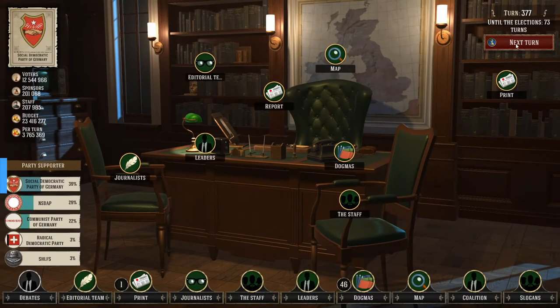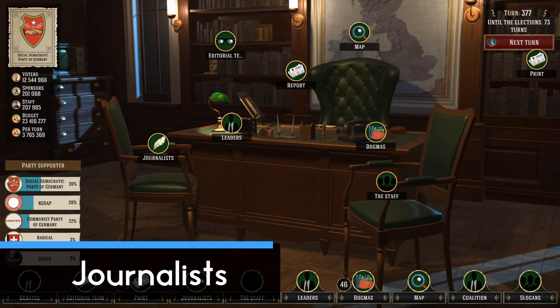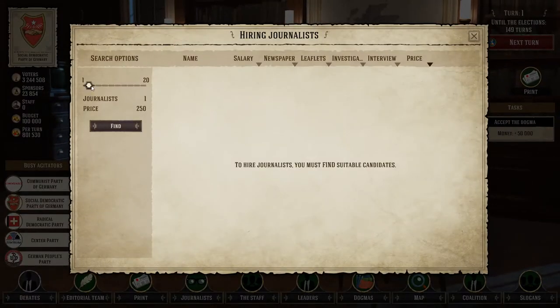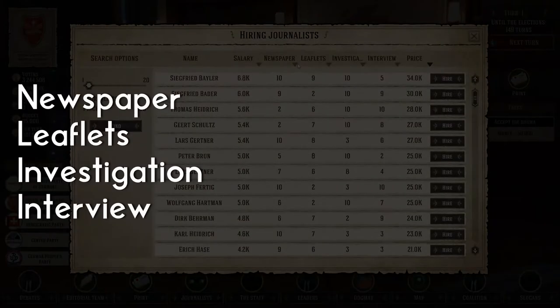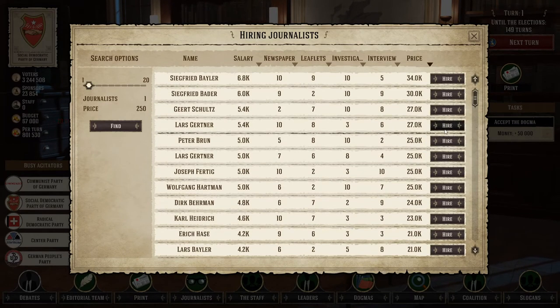Normally the next thing you should do is pick a dogma, but to help with that decision you really need to understand how everything else works first. So let's go over to the journalists. If you move the sliders all the way to the right and hit Find, the game will give you all available journalists you can get right now. They each have four attributes: newspaper, leaflets, investigation, and interview. To understand how these skills work, let's go over to the next page called Editorial Theme.